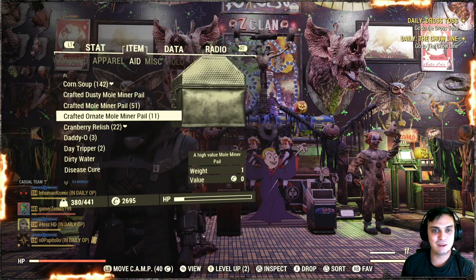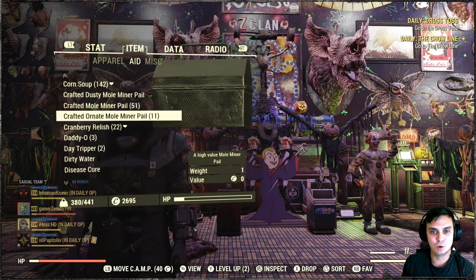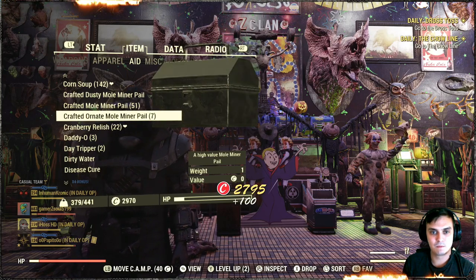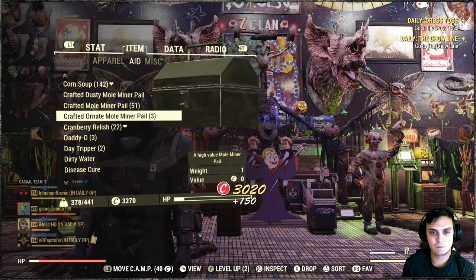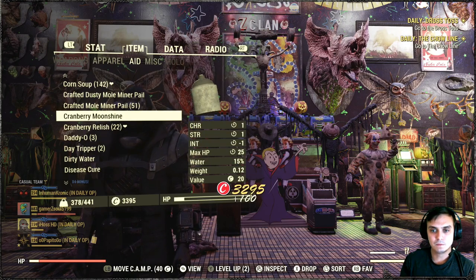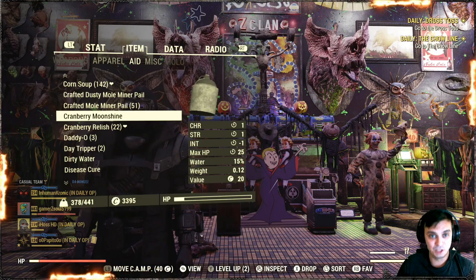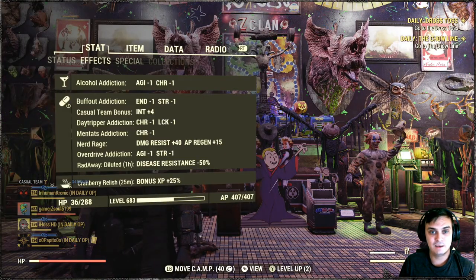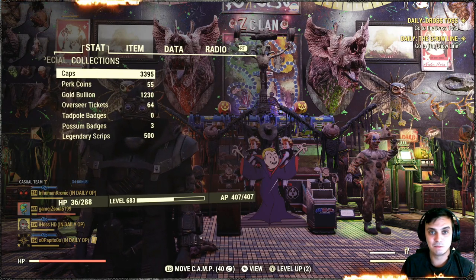Let's start with crafted or natty gold miner pail. Boom. Got caps. No script. Really? Like, really? No script. I ain't getting no script.